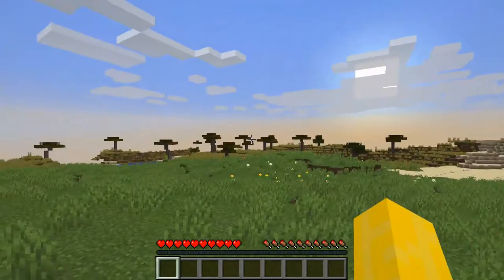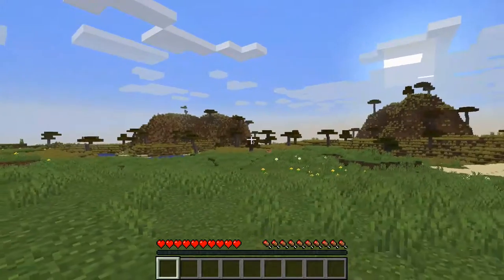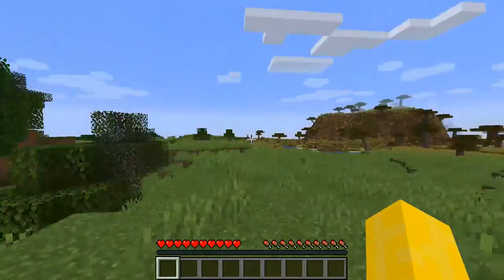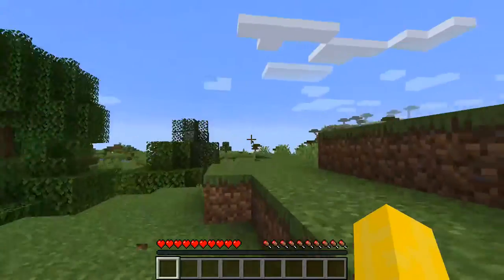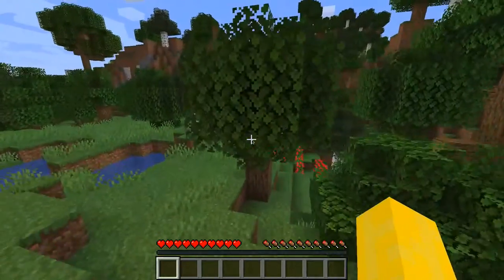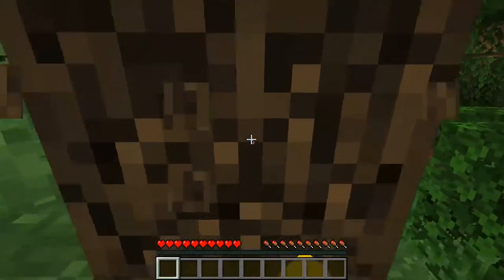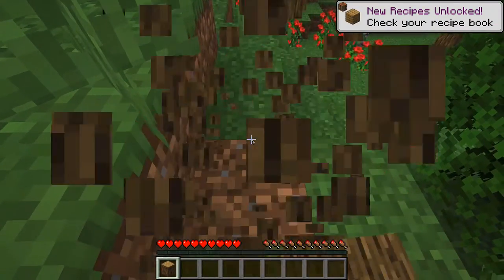This is what we got. We got a desert acacia biome, which is awesome, by the way, for caves if you ever want to do pillars on the top, which I just found out recently. We got an oak and birch biome forest. Let's go ahead and create a crafting table here, get some tools, and let's go ahead and search for a place to build my first base.